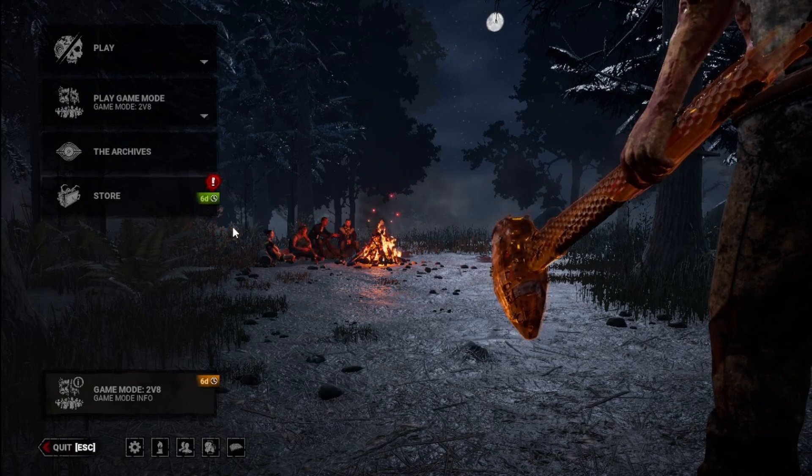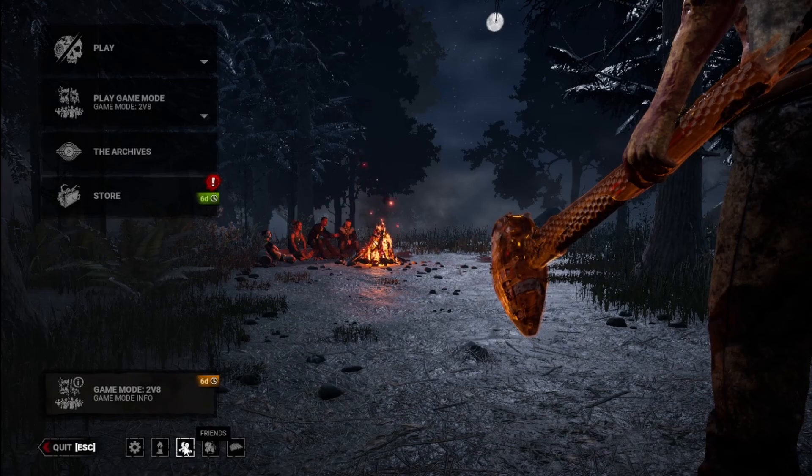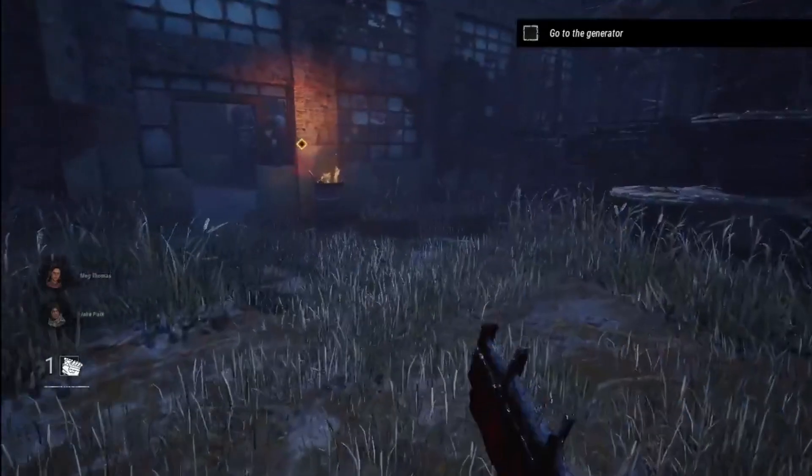I'll probably just play some killer stuff in this video and talk about some things. It says I already have all this because I have my stuff linked from PS4. I'll keep this little part on there — there is background noise, wind, and a cat occasionally. I already did all this but we're going to do it again — killer tutorial, that's what I want.